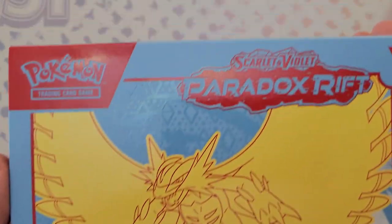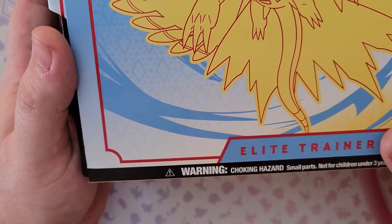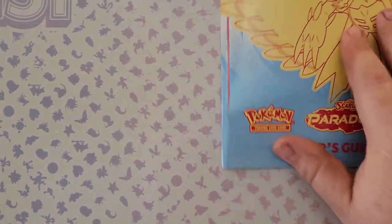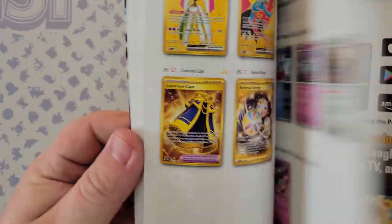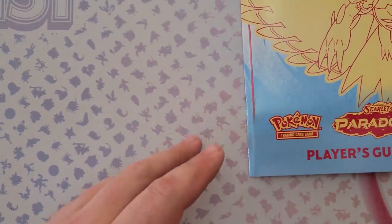Next we have the Roaring Moon elite trainer box — be nice if they gave you a Roaring Moon card but it is what it is. We got another book; it's basically the same contents as before with slightly different stuff. It shows you what you get and what new cards are in the set. It's the same book just with a different cover.